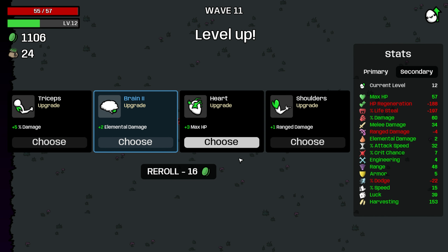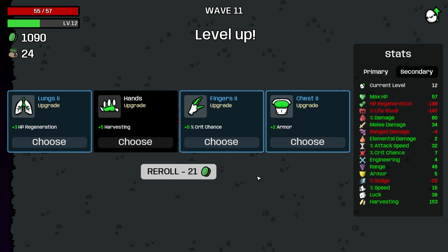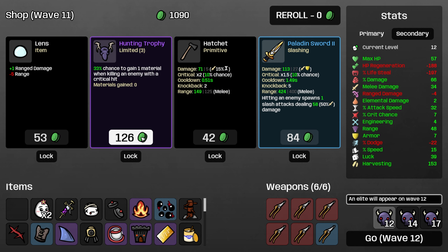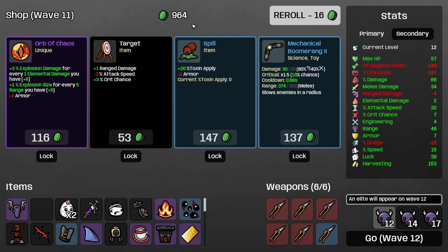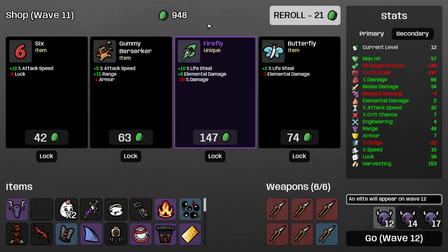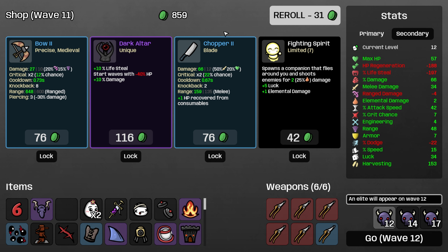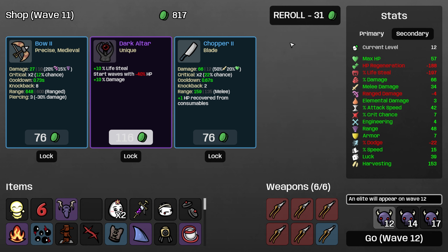Two armor — hard to say no to that. Since we're dumping dodge I don't think we need it. Oh, now we can get crit. I really don't want to take minus four armor right now. I do love orb of chaos but I don't think this is the time for it unfortunately. Give me the attack speed — I guess I'll take fighting spirit, it's just good. I want crit.